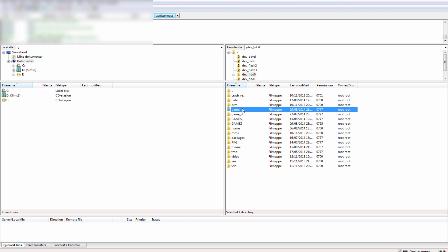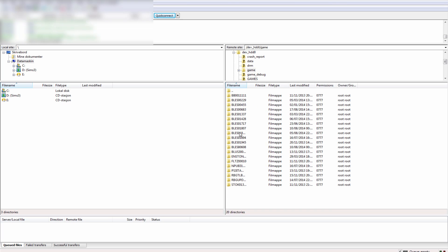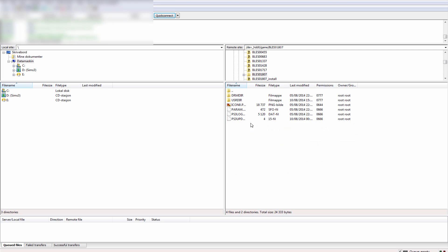Make your way over to HDD0 > game and find the folder that says something underscore install — that's your GTA 5 folder. Depending on your region, it will say BLES or BLUS. Find that folder and then open the folder with the same name but without the underscore install. Make your way over to USRDIR.